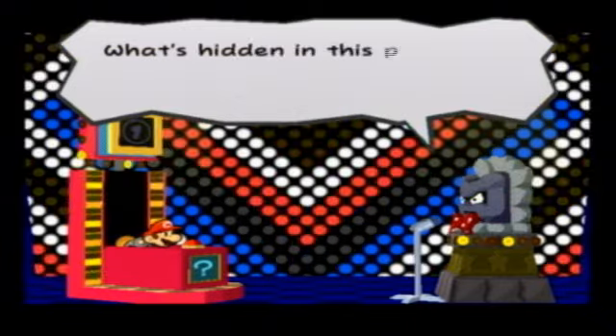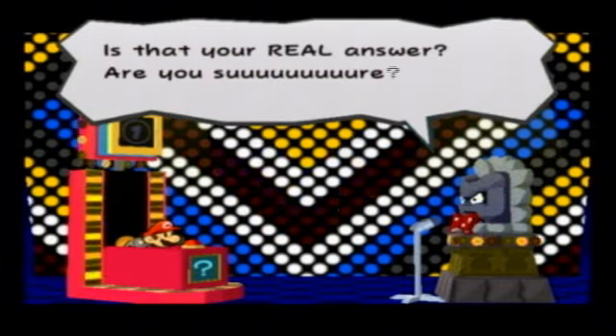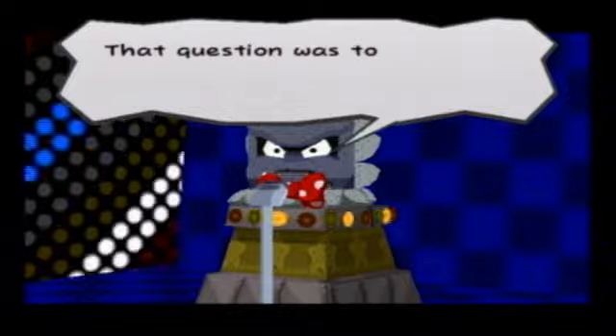Question one: what's hidden in this place? Stone keys. Duh. Is that your real answer? Are you sure? Yes. Ding ding ding ding ding. Yay, that's correct. What are you getting so angry for? It's just one question.